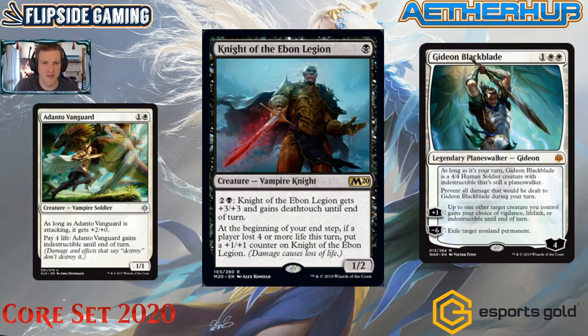Next is Knight of the Ebon Legion — one black for a vampire knight rare, a 1/2. For two and a black, it gets +3/+3 and deathtouch until end of turn. At the beginning of your end step, if a player lost four or more life this turn, put a +1/+1 counter on it. There's a reminder: damage causes loss of life — which makes me wonder if paying life, like with Adanto Vanguard, also counts.